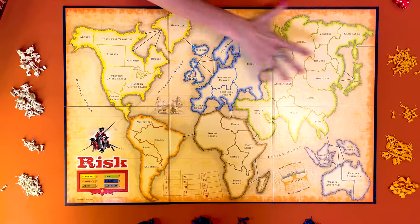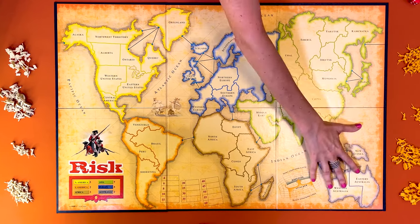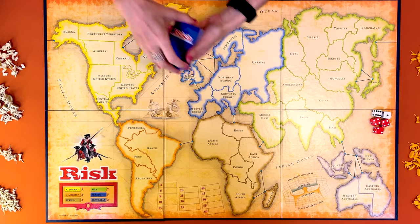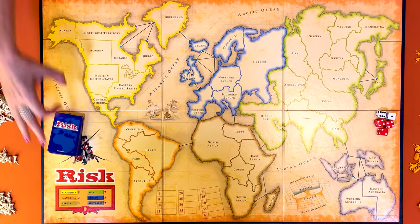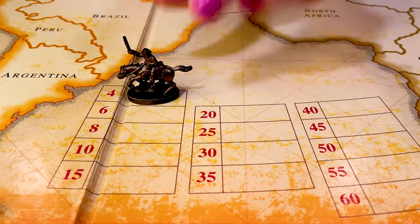Place the board in the middle of the table — a map of six continents divided into 42 territories — and set the five dice nearby. Shuffle the 44 Risk cards and place them face down close by as well. Place the golden cavalry unit here for World Domination.